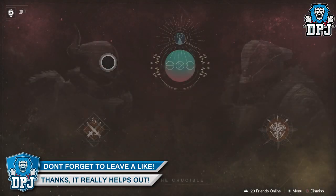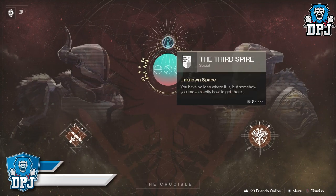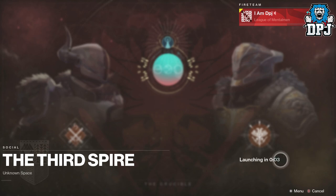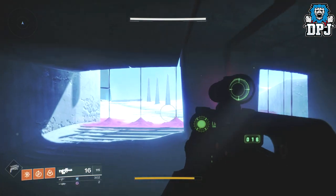First things first, you have to have played at least one game to gain access to this strange place. Once you've played that one game, you simply load up this area via the tab just above the Trials of the Nine tab in the Crucible menu.